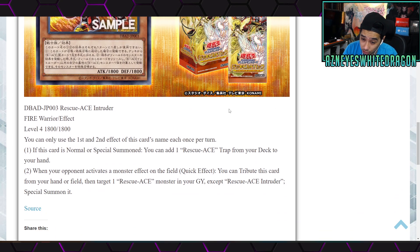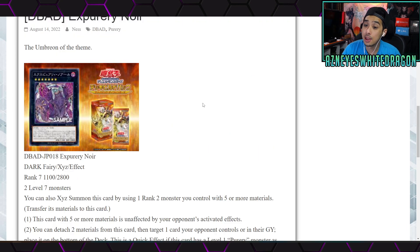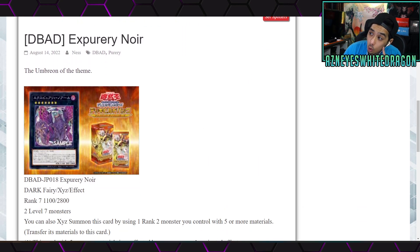We also got new Rescue-ACE monster support: Rescue-ACE Intruder, a Fire Warrior effect monster Level 4 with 1800 attack and 1800 defense. You can only use each effect once per turn. The first effect: if this card is normal or special summoned, add a Rescue-ACE Trap from your deck to your hand. The second effect: when your opponent activates a monster effect on the field, as a quick effect you can tribute this card from your hand or field, then target one Rescue-ACE monster except Rescue-ACE Intruder and special summon it.